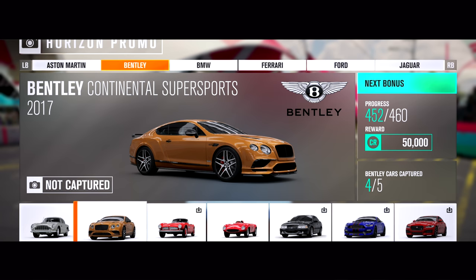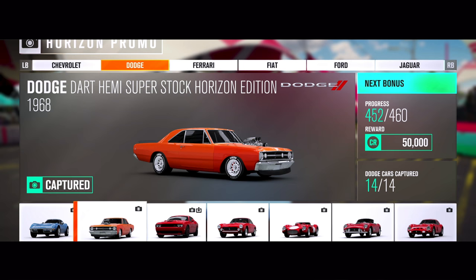The next car is the Bentley Continental Super Sports 2017 edition. For this car, all you have to do is win a race — that's pretty simple. You'll be able to do this Forza Dom this weekend, like in two days, so yeah, pretty easy.